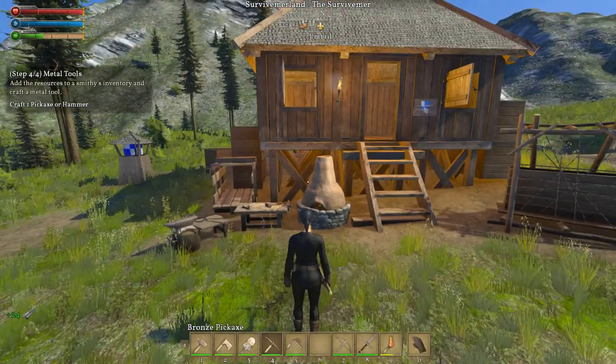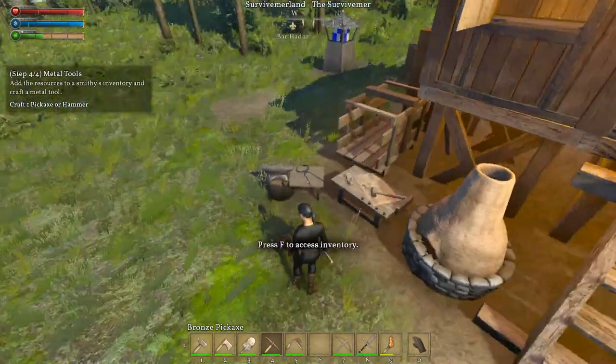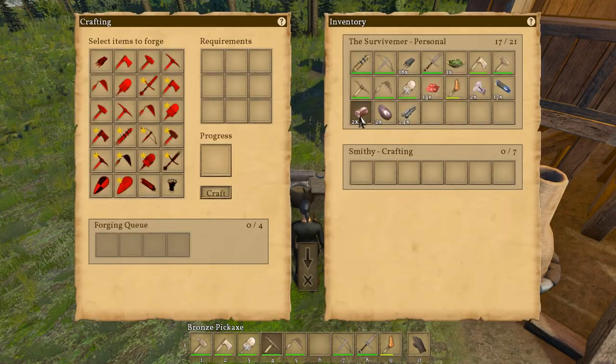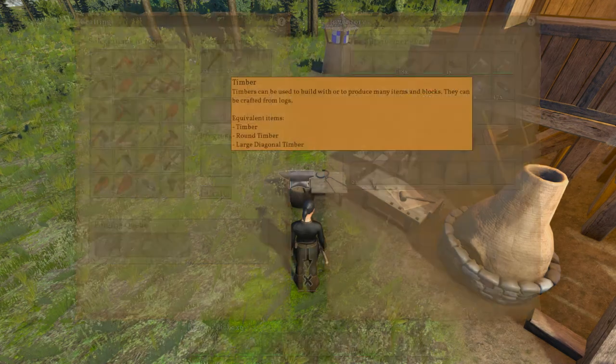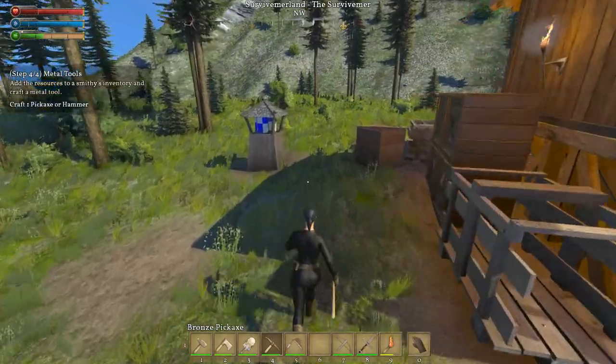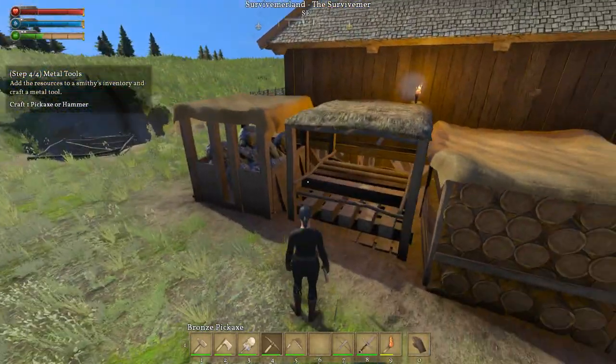Alright. There we are. Craft one pickaxe or one hammer. Basically all the stuff that we already did. So I'm going to do this and then we can smelt it down again. One pickaxe and one hammer — what do we need for the pickaxe or hammer? Not bronze, but copper. Copper pickaxe. We need some timber that we don't have in the inventory — let's just get it. Should be around here. Look at how she sprints — awesome.